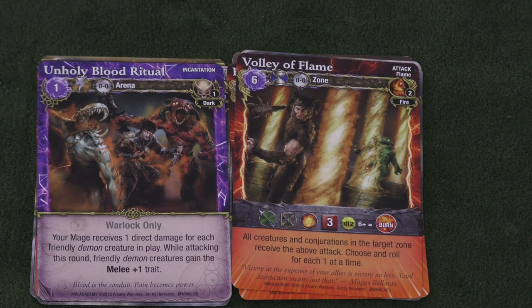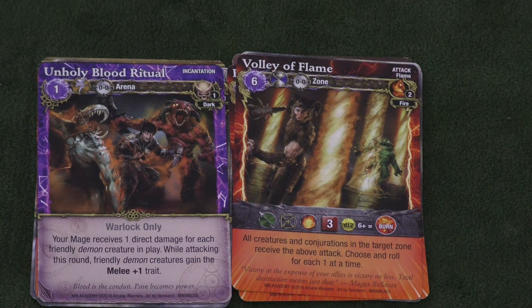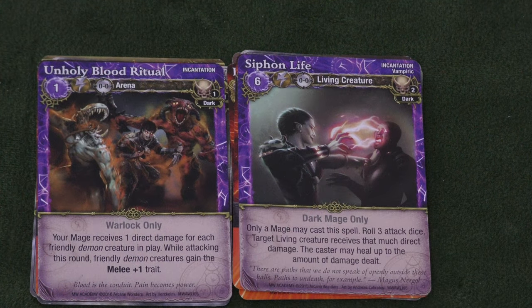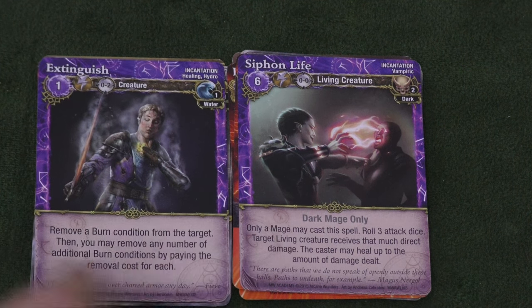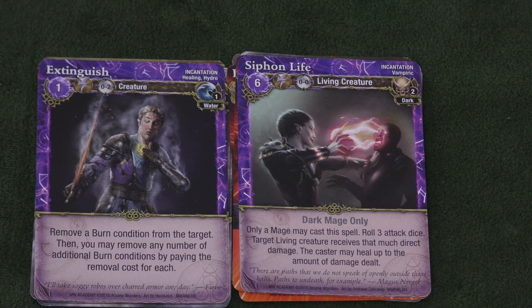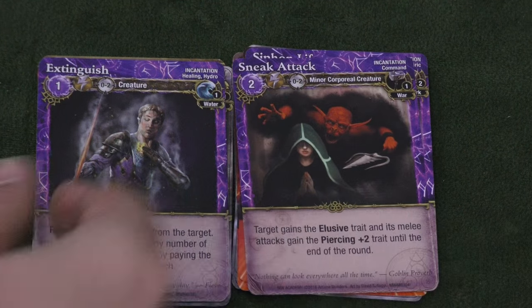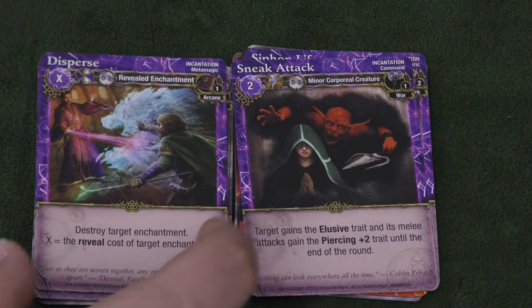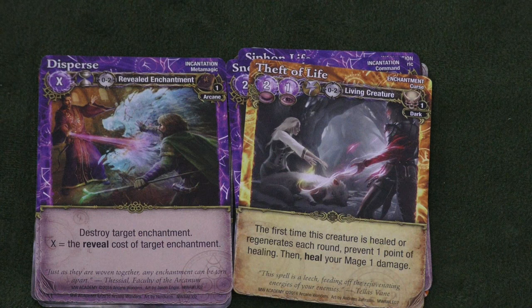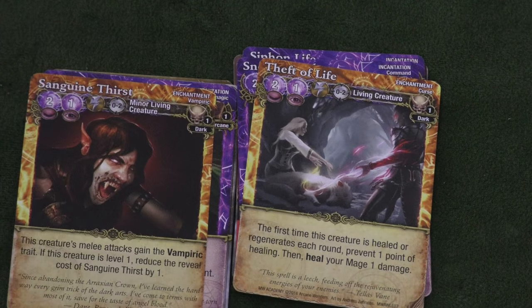Then we have Unholy Blood Ritual, which gives you one damage for every Demon in play but gives them all melee plus one — again, you hurt yourself to give everybody one big attack this round. Siphon Life takes from somebody else. Extinguish is in here, I think, so that if you're playing against the Warlock, you can stick this in someone else's deck to deal with all his burn effects. We also have Disperse and Theft of Life: whenever someone's healed this round, you can stop one of their healing and heal yourself for one damage — very useful if you're playing against the Priestess.